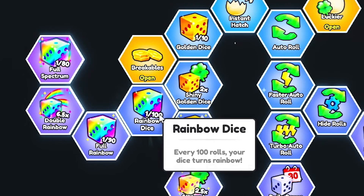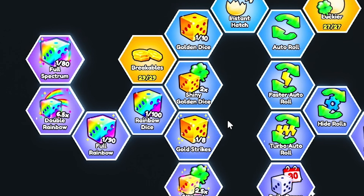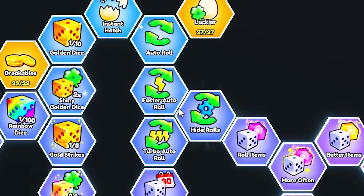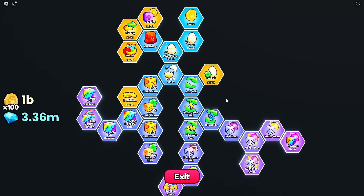This basically increases your luck with the golden dice and how often you get it. Same thing with the rainbow dice — it decreases the number of rolls needed to gain a rainbow dice and gives you more luck as well. Both of these dice are very important because you can actually stack both the gold dice and the rainbow dice together on one singular roll, giving you a ton more luck. Now on the right side, we have auto roll and faster auto roll, which gives you more chances to get more pets, coins, and luckier rolls, and gets you those golden and rainbow dice faster too.